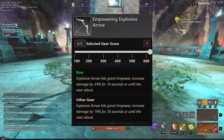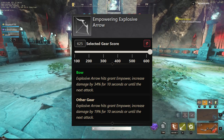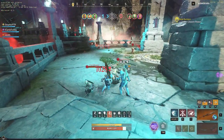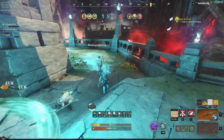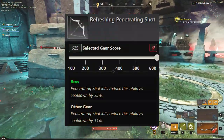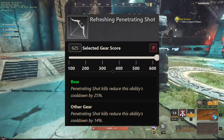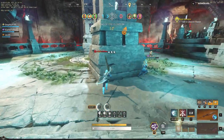The first perk we're going to focus on — if you're looking to build this specific build — is Explosive Arrow. It hits, grants power, increasing damage by 34% for the next 10 seconds or until the next attack. So your next attack is going to do insane bonus damage, giving you more burst, and burst is king right now. We also have Penetrating Shot: kills reduce ability cooldown by 25%. It basically gives you a cooldown reduction if you're able to kill with a penetrating shot.